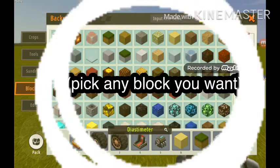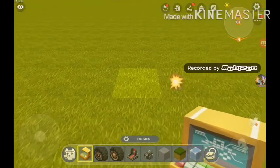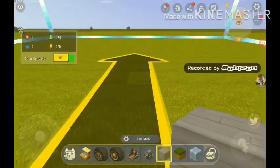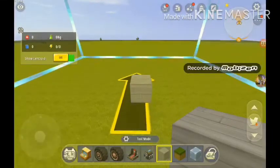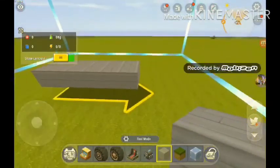You're gonna need some blocks — pick whatever block you like. For example I'm gonna choose genwood deck. Now once you place your machine workshop down you're gonna have this where you can build. When you go inside you're gonna see this machine thing — basically it tells you how much health your machine or your car has.